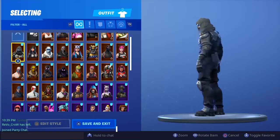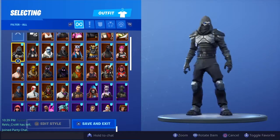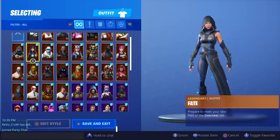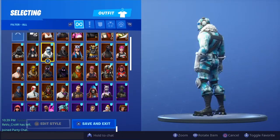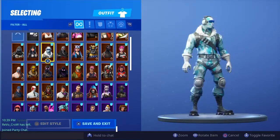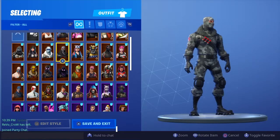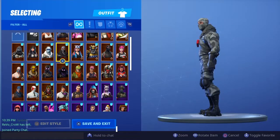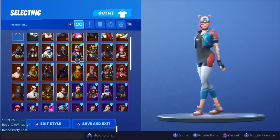We got the Enforcer, another battle pass skin you got for completing all the weekly challenges. I have Fate. I have the Frostbite skin I bought from one of the recent packs — that was like a $34 skin. This is the Havoc skin that came with Twitch Prime. And Lynx — the Catwoman skin that I know all y'all really like.